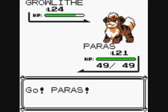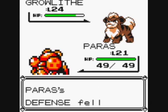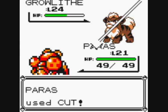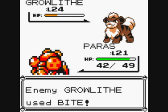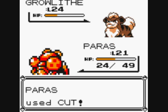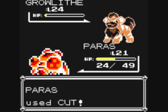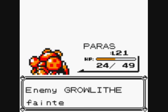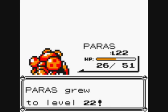Let's try Paras. These trainers have more powerful Pokemon — mine aren't up to scratch, that's why I need to train them all up. Can't use Roar in a trainer battle; it's just for scaring away wild Pokemon. Good, level 21 for Ivysaur and level 22 for Paras. Excellent.